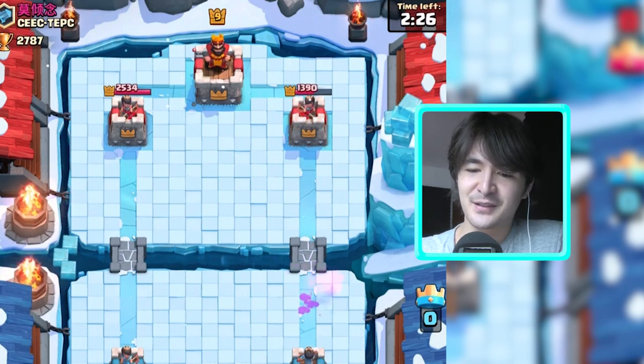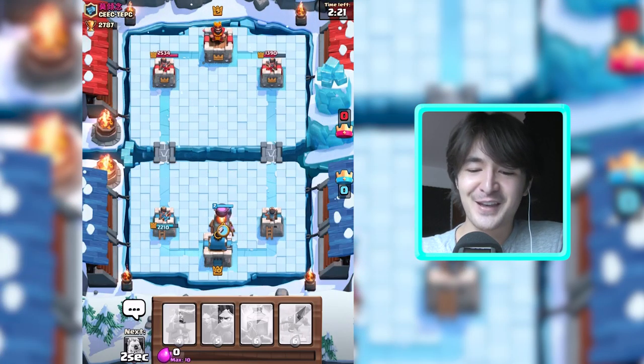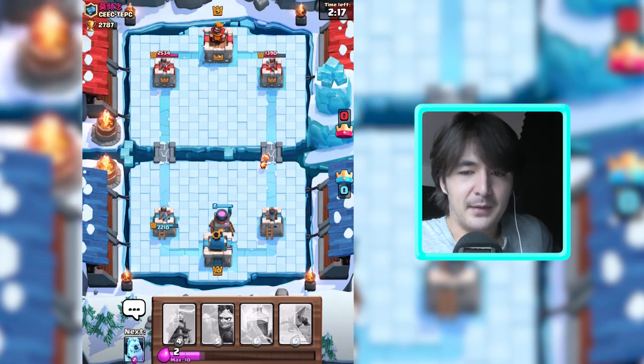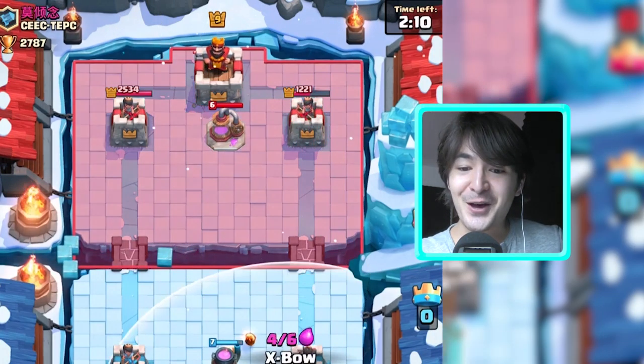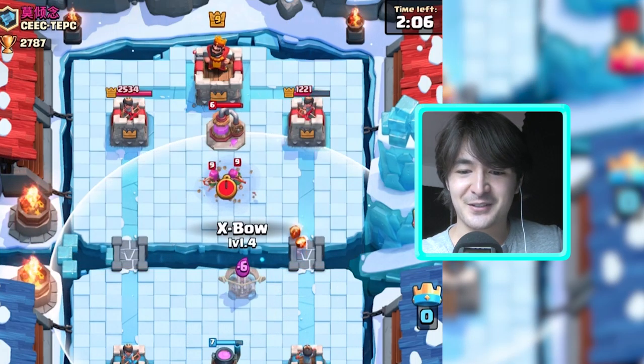In case he spawns minions, these fire spirits will just jump into those minions and give them this warm fiery hug of death. Let's get this furnace up. We have some time now. There's a goblin barrel so I will save up my arrows. Oh, I love doing that so much! Let's get this expo here.